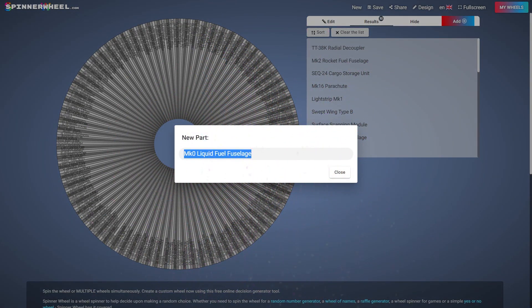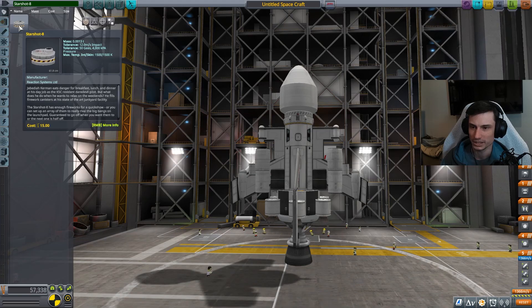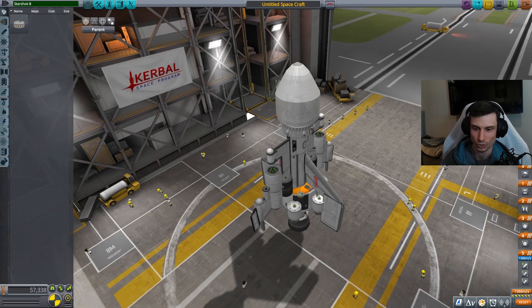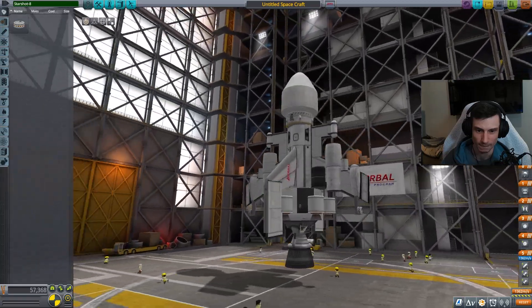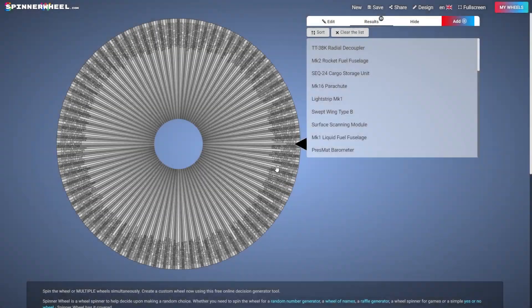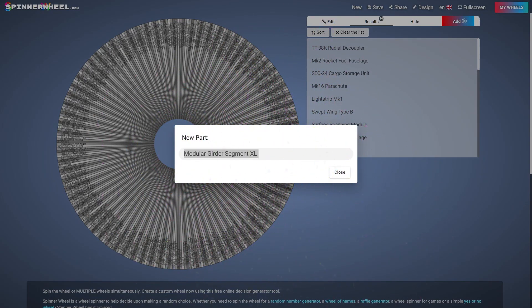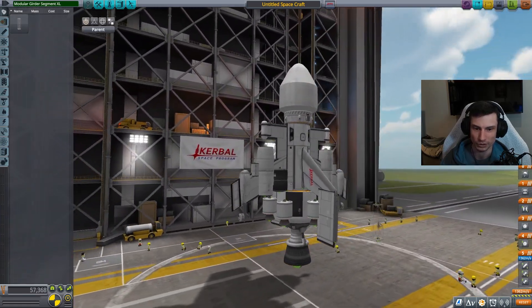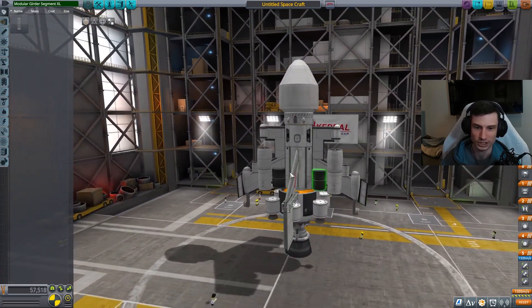More fuel - more fuel, more fuel. That will certainly help us. Starshot 8 - what is this? Fireworks! Okay, that's cool. Apparently we're all about show. Just like that. More girder - give me that girder baby. A large girthy girder, that will be extremely helpful. Put it right there just for support. We keep losing these wings, I think we need the support.